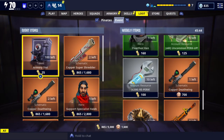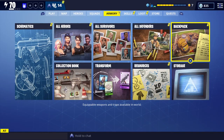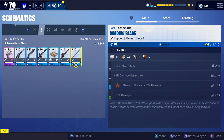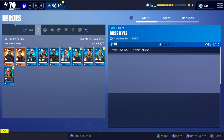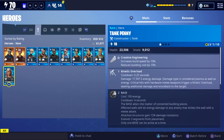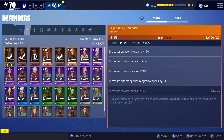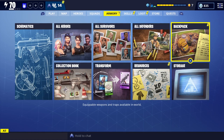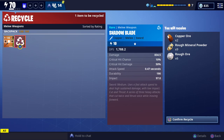Let's go ahead and collect that. We've got a bunch of new weapons and a bunch of new heroes - I've actually got a bunch of those already. A couple of defenders, neither one of them real good, but we can recycle. We'll go ahead and recycle that one.